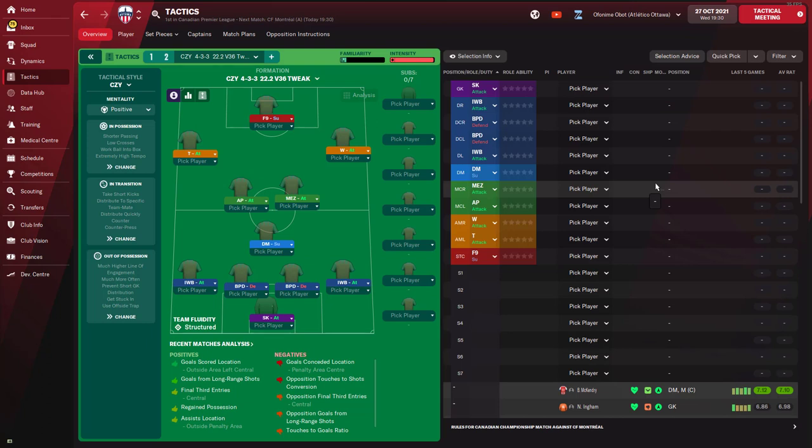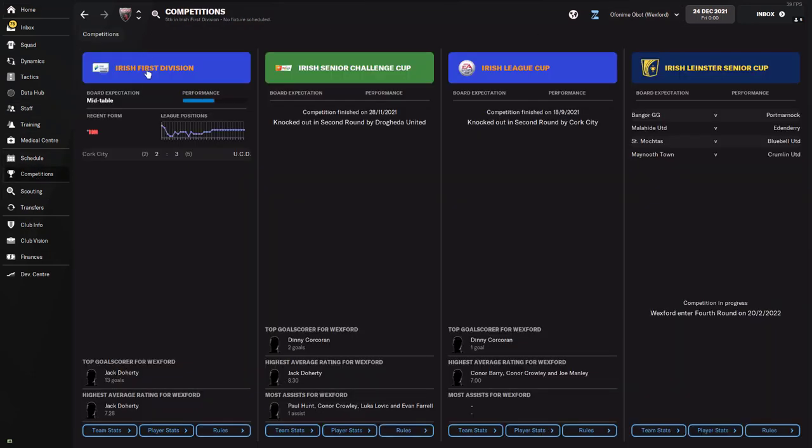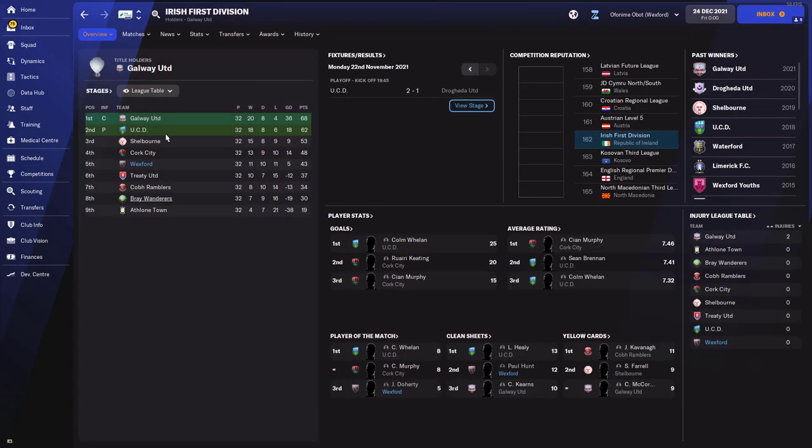On December 24th we check in on the remaining teams. Wexford, who were predicted to finish seventh, ended up finishing fifth. They won 11 games, drew 10, and lost 11 — a fairly okay season in the Irish division. They didn't overachieve dramatically, but they finished higher than predicted. They did benefit from clean sheets, so the tactic helped them concede fewer goals.